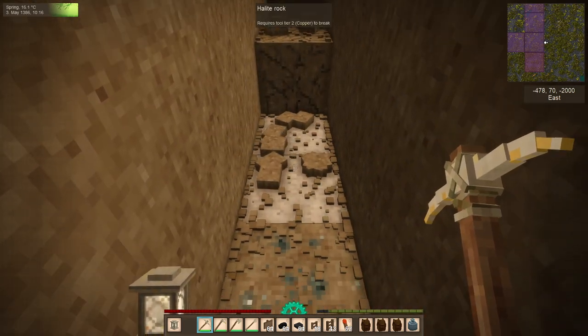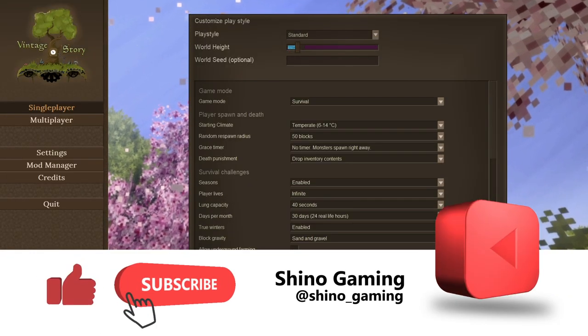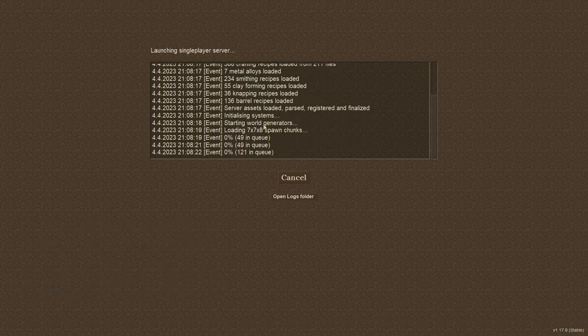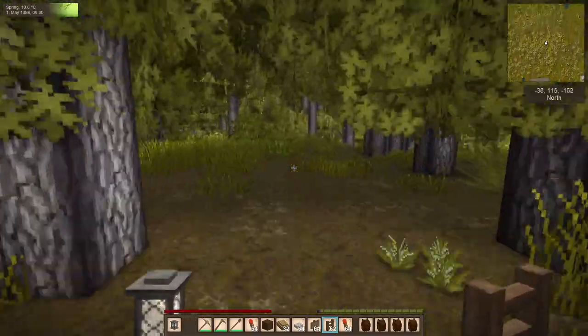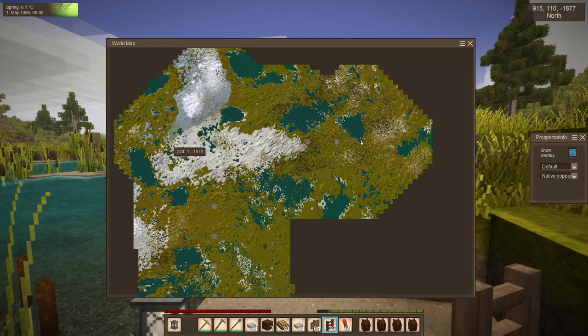If you don't find it, move on to another high-reading chunk area and try again. These searches can take some time to find high-reading chunks, so the demonstration here has been condensed for time. Searching in a straight line and testing on a routine will allow you to cover the most area and locate ore fields rather quickly without using a lot of tool durability.